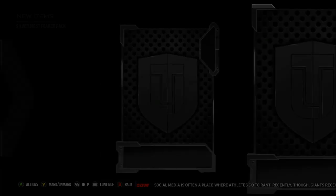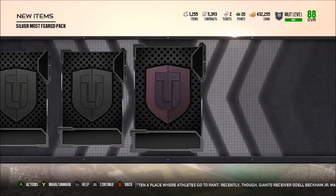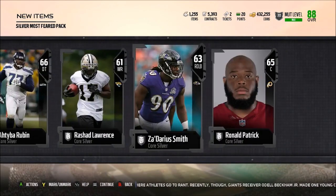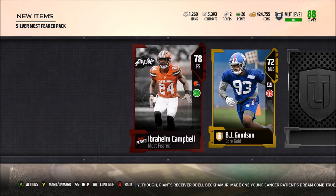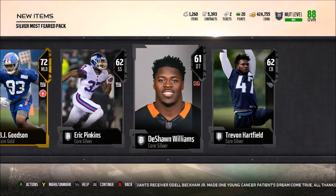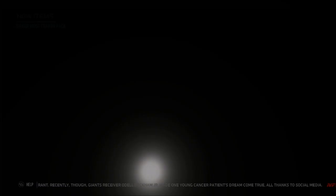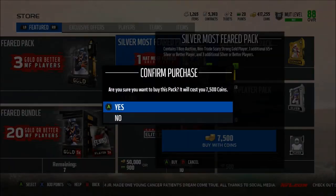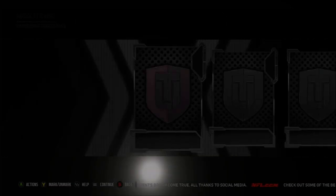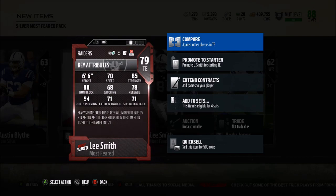Let's go ahead and open up four of these packs and see if we can get an elite. We get a 76 overall Robert Thomas - 73 block shed, 72 power move, but he is non-auctionable. Next pack, we get a 78 overall. We're probably not going to get an elite but we'll get some decent golds to throw into those sets. We get a 79 elite Smith - usually a really good run blocker. Last pack - we get a 79 Lee Smith, he has 80 run block for a tight end.